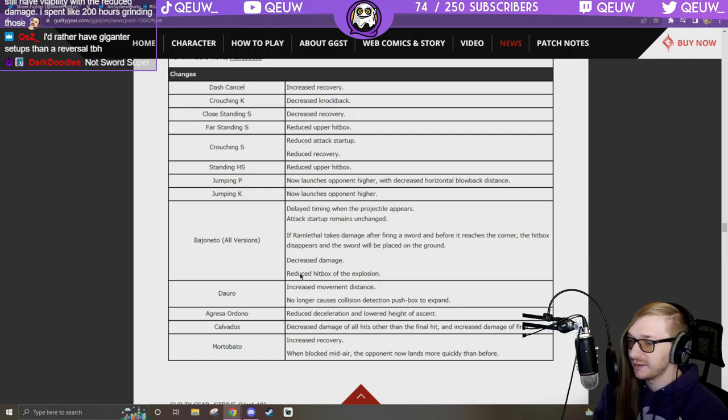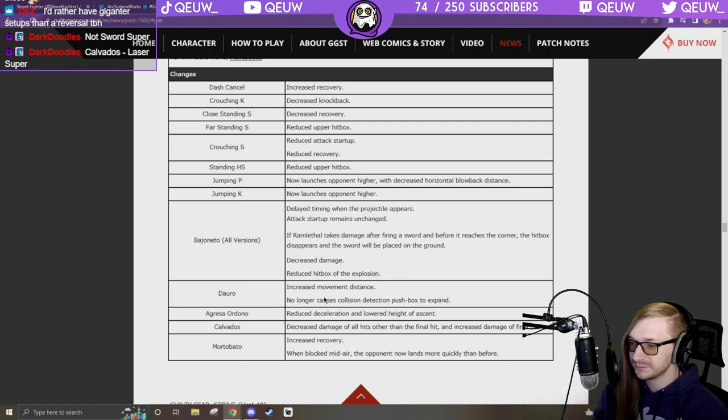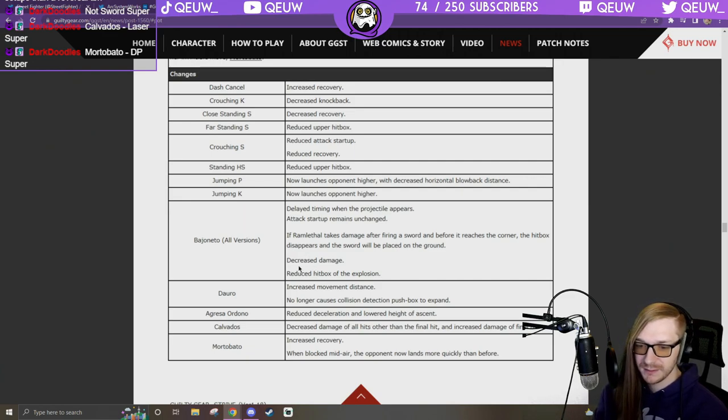Janetto: decreased damage, reduced hitbox of the explosion so it's not as oppressive. If you trade it's good for you — kind of leaves you in a stagger though. Calvados laser super, Orbita DP super — dash punch: improved movement distance.